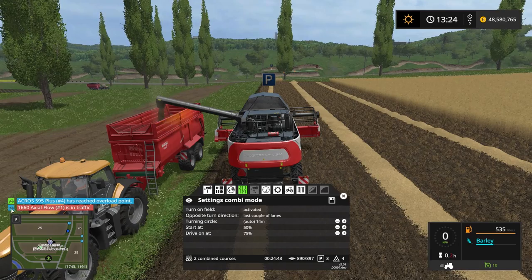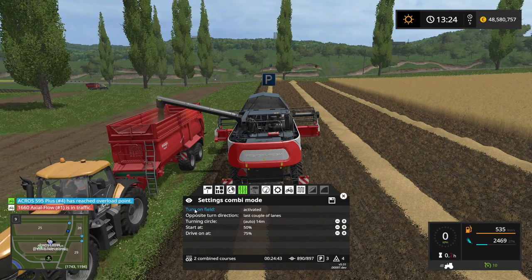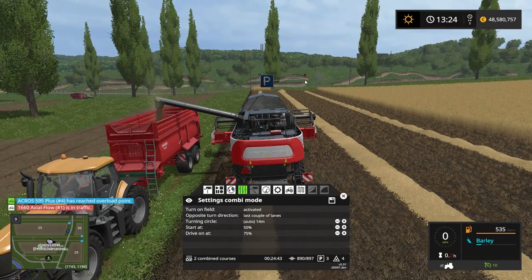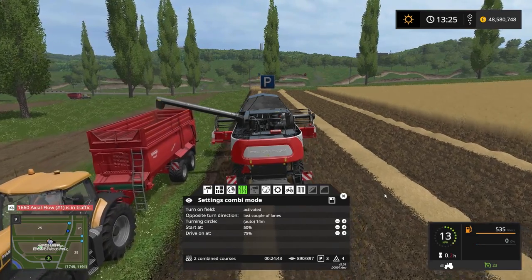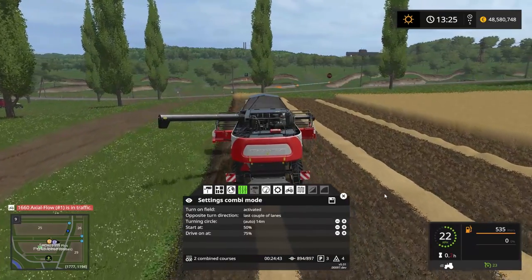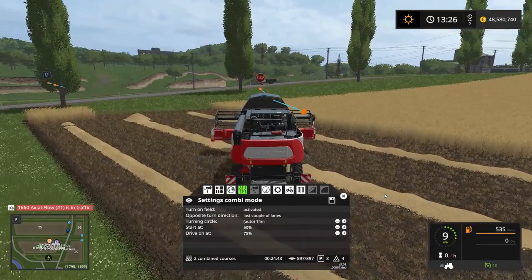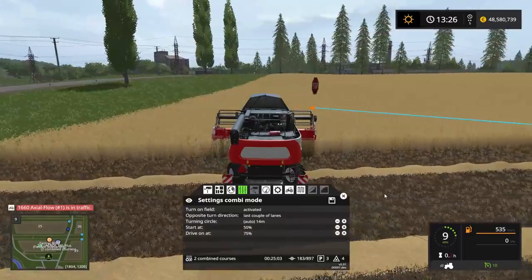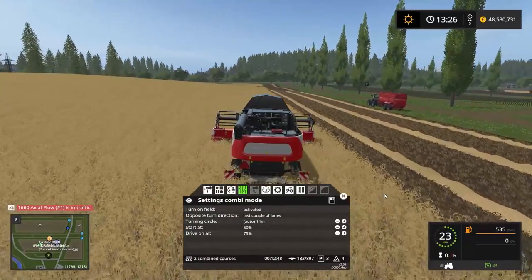We're also getting a notification that there's actual traffic flow - I'll have to change that later on. Once he's done unloading, he's going to continue up to the stop point there and head back to where he came from. And I'm not doing a thing here - I am not controlling anything. This is Courseplay doing it all by itself. We have reached the stop point for the self-unload course and now he's going to go back to where he stopped harvesting and continue on from there.